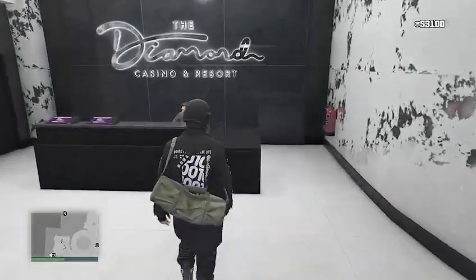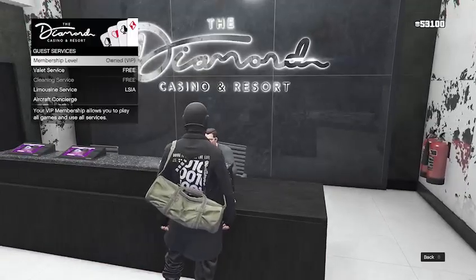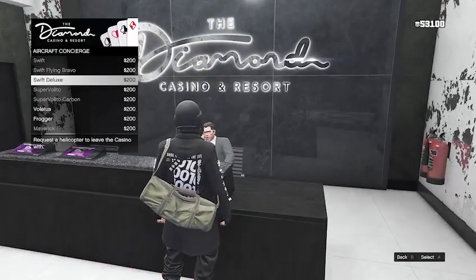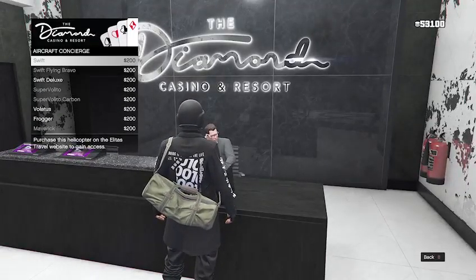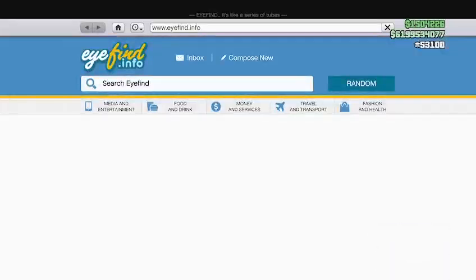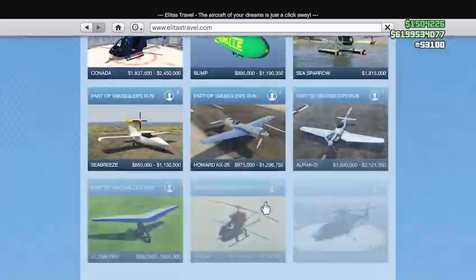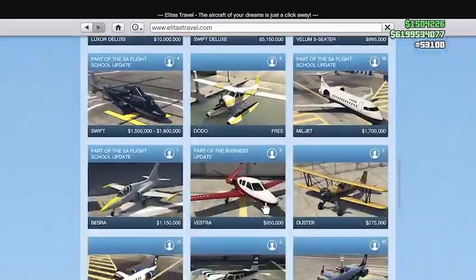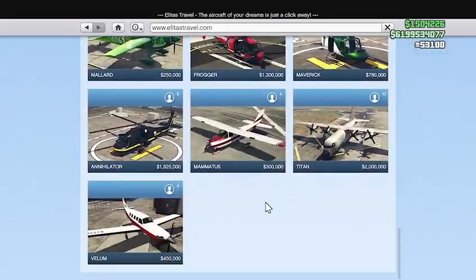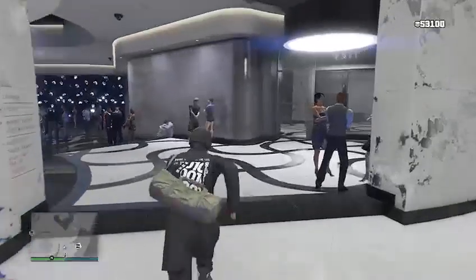From there you just want to close out of the website and make your way inside the casino. You want to own one of the helicopters inside this list. If you don't own one, just pull out your phone, go to the website, go to the plane site and purchase any one of those planes on the list. Once you own one of those, you'll be good to go.